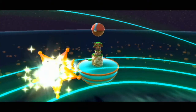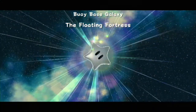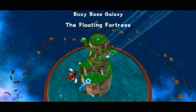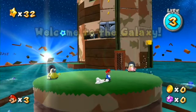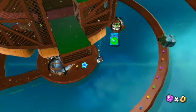Both of these only have one star. There was also a Hungry Luma that appeared outside the kitchen last episode so we'll go take care of that as well. The Floating Fortress. This level is kind of iconic because I always remember it — I always had trouble with this one. I didn't like it because it has to do with water. I hate the water physics in this game. Well, every game. It just kind of sucks.